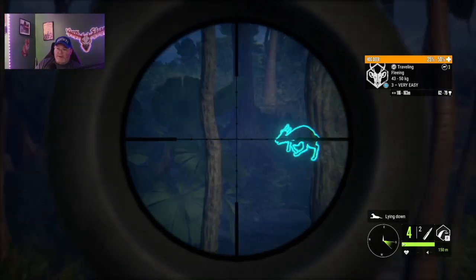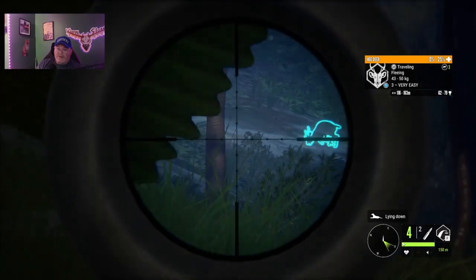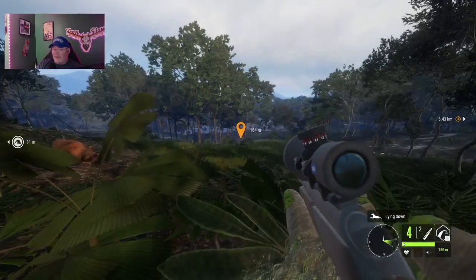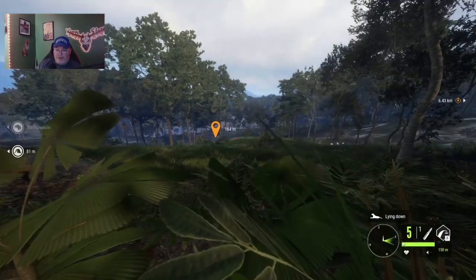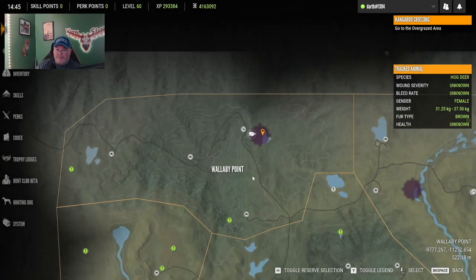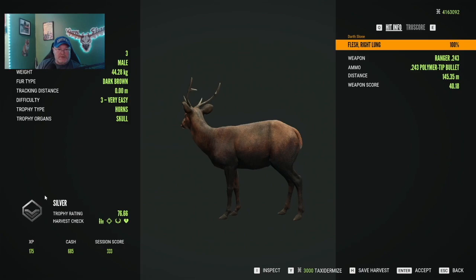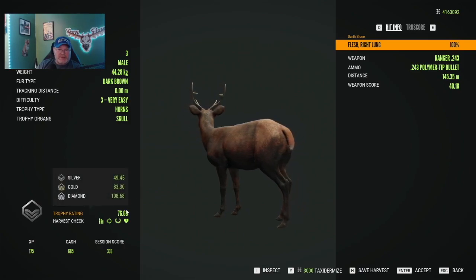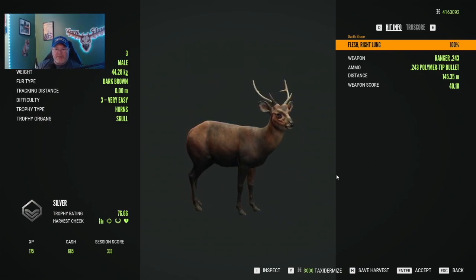It is 50 meters — we put a good shot on it, that's at least a single lung. This is a .243 so it doesn't pack a lot of punch. That is the hog deer. I need to buy some gun food, my .243 is starving to death. Diamond is 108.68 — here is our first hog deer level three. I'm going to imagine that they go to level five.